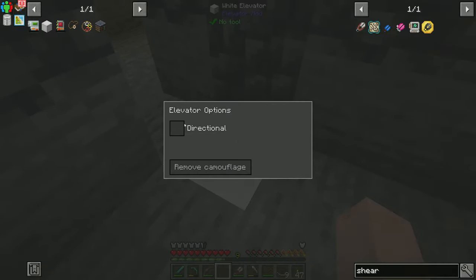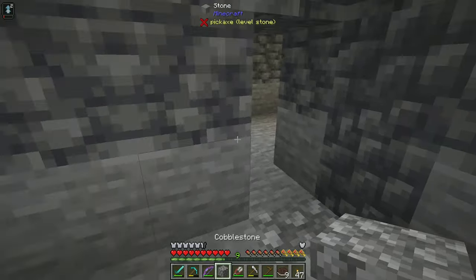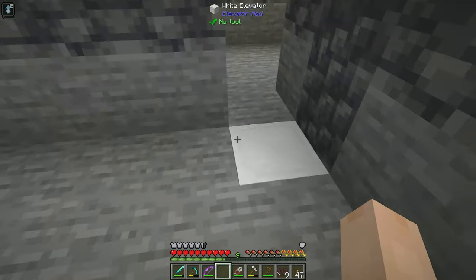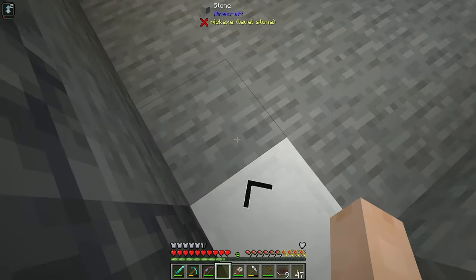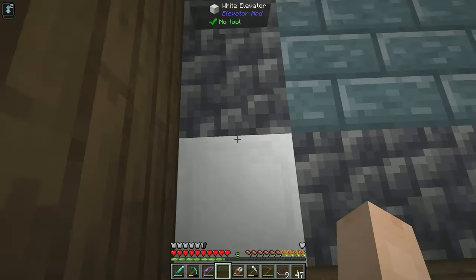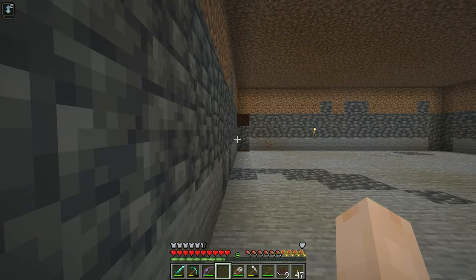Now these can be camouflaged — so if I wanted it to look like this cobblestone, I can make it look like cobblestone. If I shift click with my empty hand, you right click on it and you can set it to be directional, so that you always face this direction when you come down. Even if I'm facing south right now, if I go down, it turns me to the north.